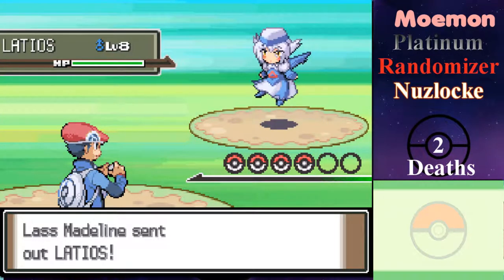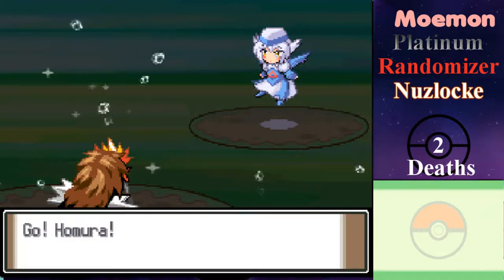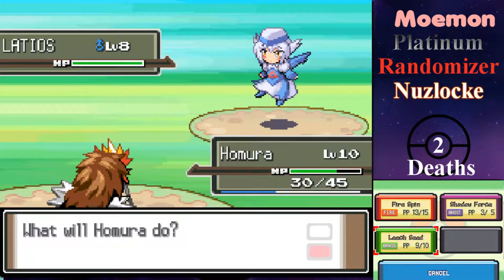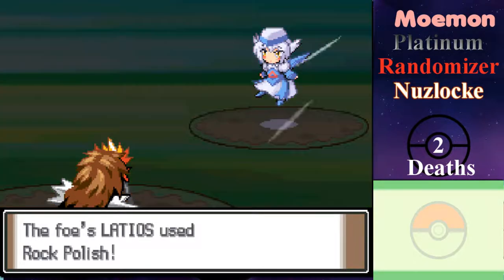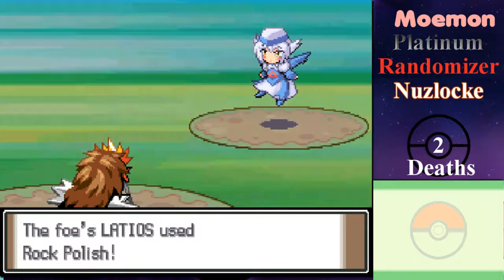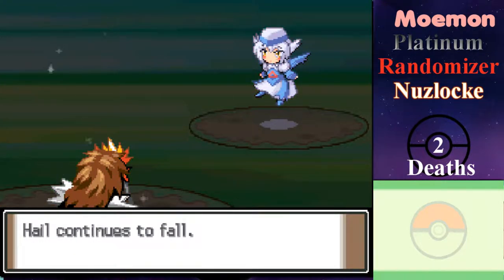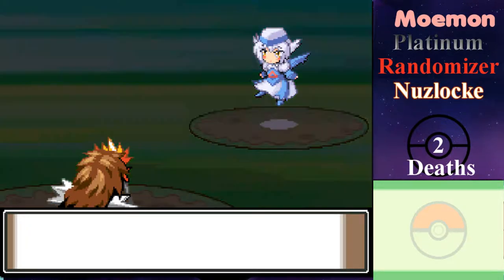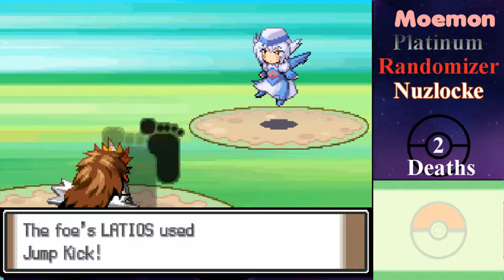A Latios! That's not at all what I would have liked to have seen. I'm going to Leech Seed it — I'm going to have to be pretty careful with this. It used Rock Polish, so its speed sharply rose. Okay, I'll use Shadow Force and Jump Kick.